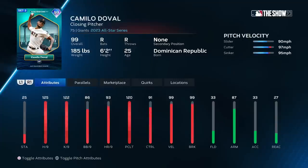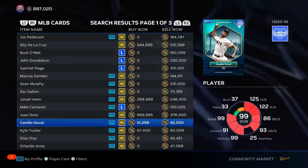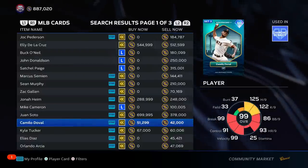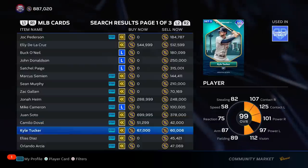Camille Duval — I liked his 95 overall card earlier in the year. His pitch mix is really interesting, weird wind up, outlier on the cutter. Have fun seeing a 101 cutter coming in with 99 Duval. His price is already pretty low. I'm putting him in A tier.